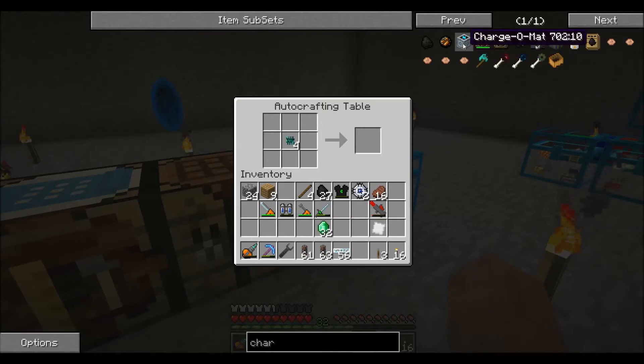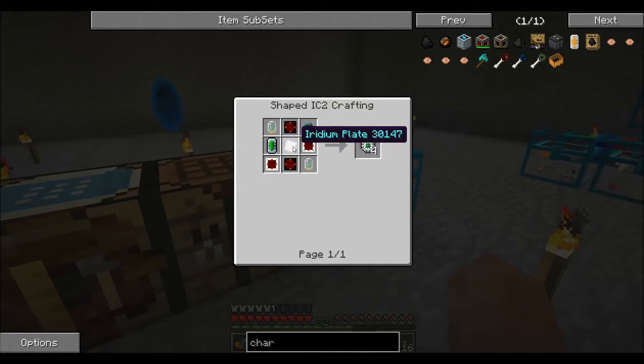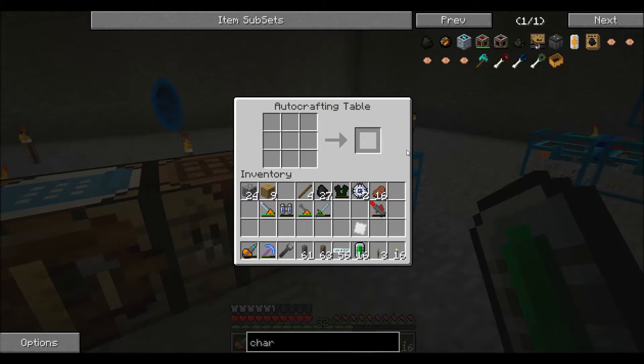Wait, did I get that right? Yeah, okay, I got it wrong. These things are complicated because I have to make the cells for them first — 20, 10, 5. It's all messed up. Data storage circuits — give me 16 of them. Okay, now I can make this thing.